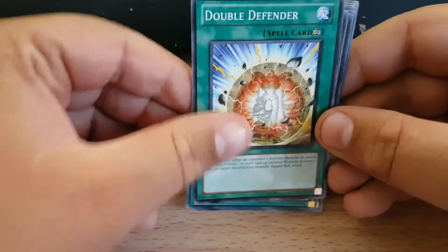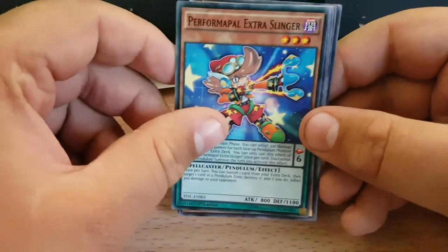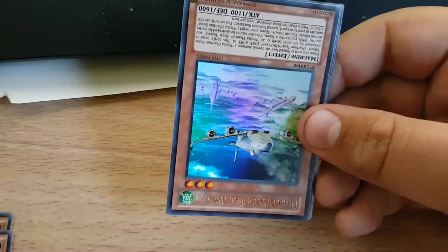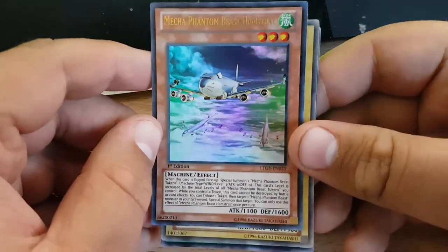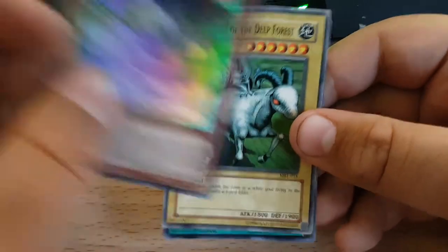Let's get a Double Defender. Oh wow, an actual pendulum card. Performer Pal. Friend Donkey. Oh, an Upside Down Ultra Rare — Mecha Phantom Beast Hamstrat. What? First Edition. Wow, okay. What the hell?